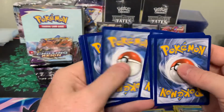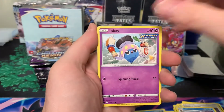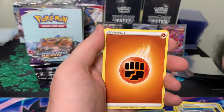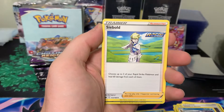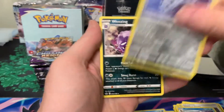Pack twelve: Larvesta, Inkay, Rockruff, Gastly, Ledyba, Energy, Peony, Honey, Crobat, Lairon, and Weezing.